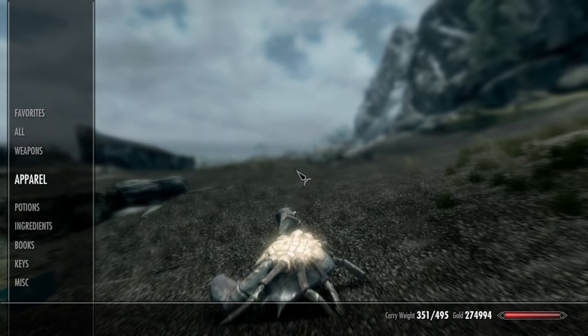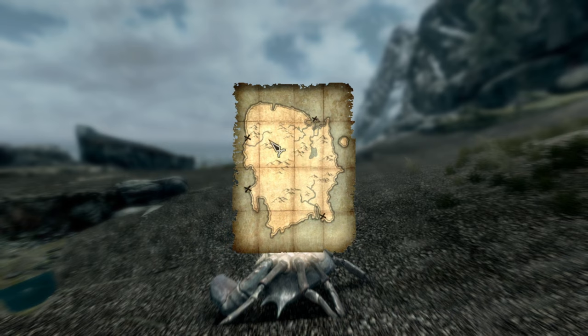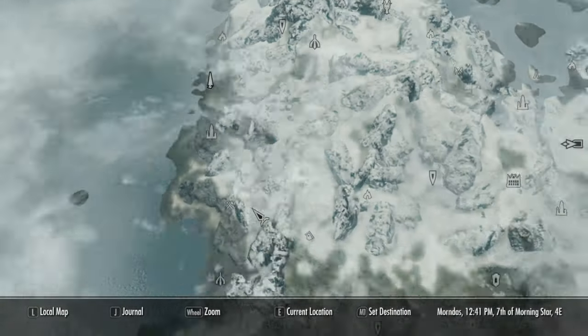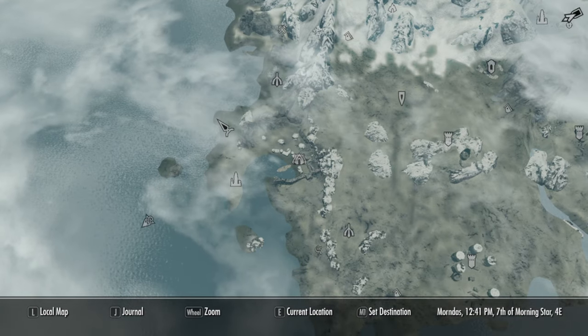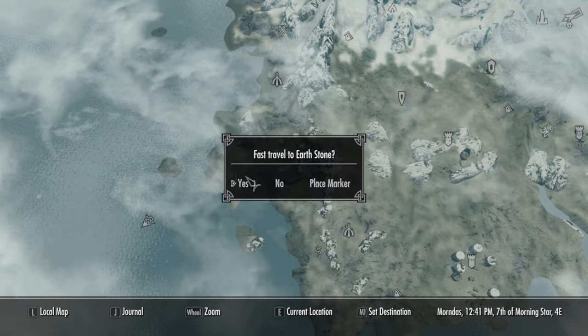Let me show you the map once more for the third chest. This time we're going to be going south. You're going to see this piece of land that goes long ways, and you're going to go up right there. It'll be right here, generally in this location. So we're going to go to the Earth Stone.